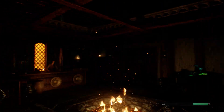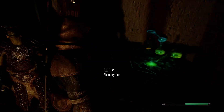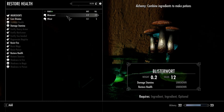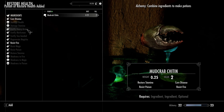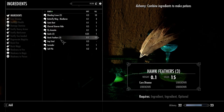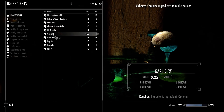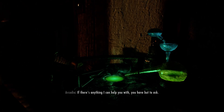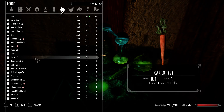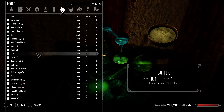She doesn't have enchanting - okay. Alchemy lab - what can I create? Resist fire, restore health, that's always nice. I sell cures for all ills. Cure disease. Let's eat some ingredients to see what they do. These things actually restore health.